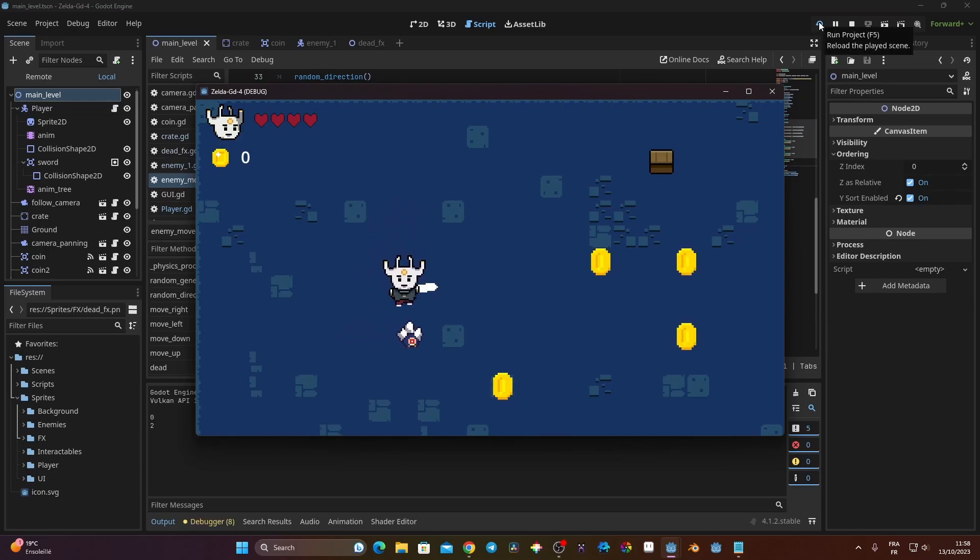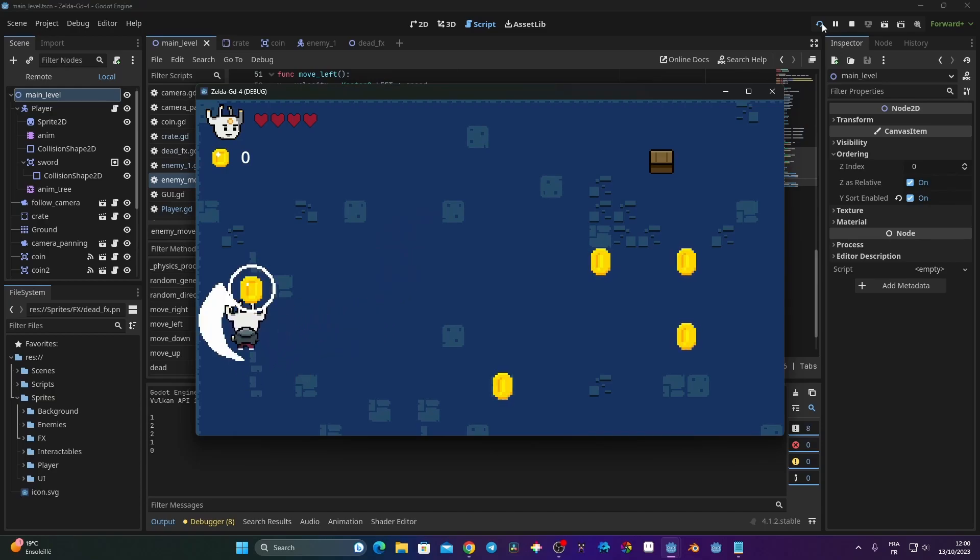In this video we're going to take a look at how we can kill our enemy, how we can display a dead animation, and how we can also loot a coin when our enemy dies. This week I'm going to release two videos about this 2D RPG and two videos for my 3D RPG, because I'm making those two series at the same time.